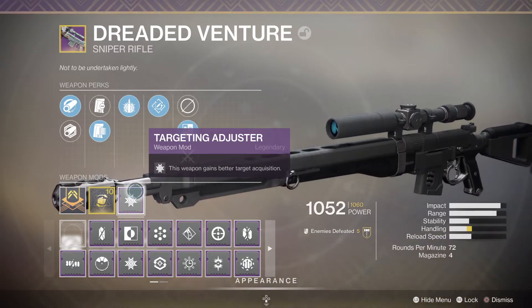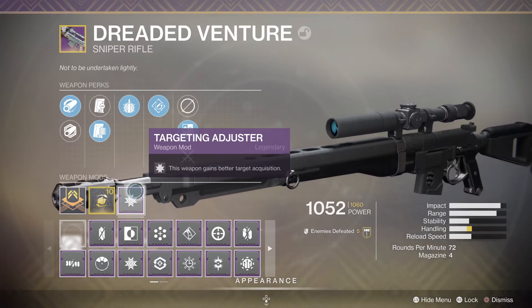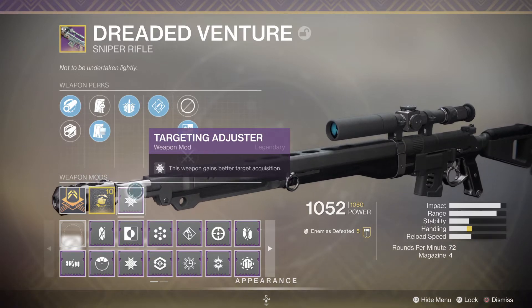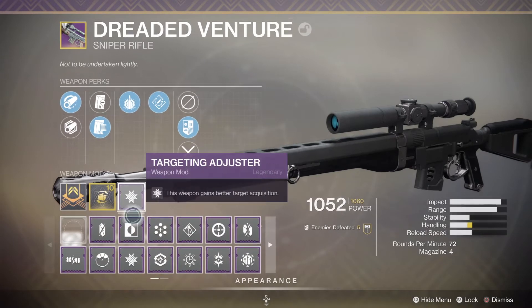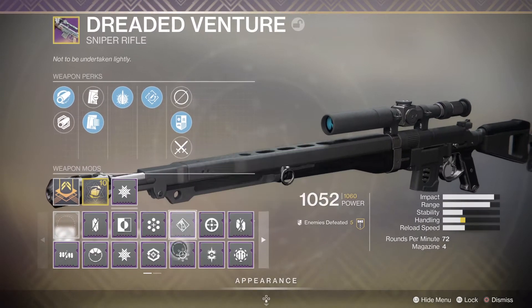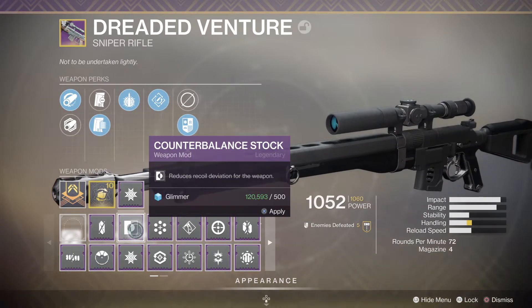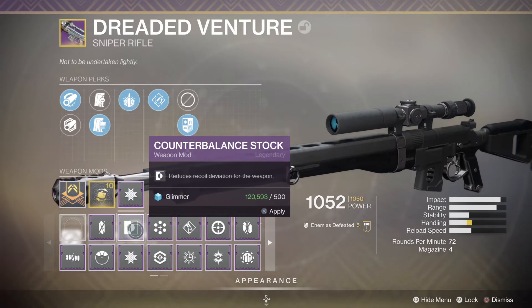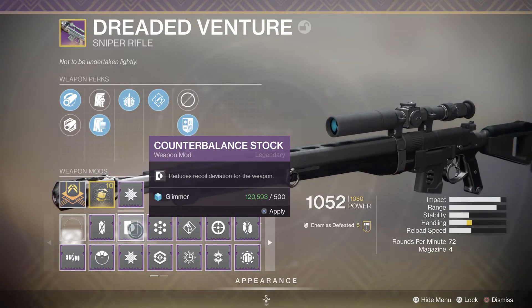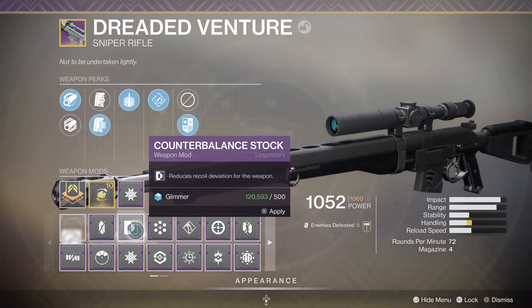Target Adjuster is good for both crucible and PvE. The other one you might want to go with is Counterbalance Stock, which reduces coil deviation for the weapon. For a sniper rifle, you might not want that because generally if you're using a sniper you'll just fire one shot and then move out of the way so you haven't given your position away.